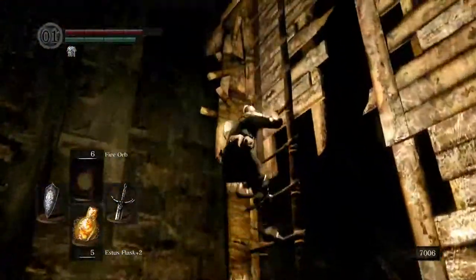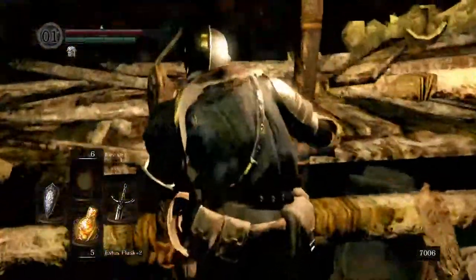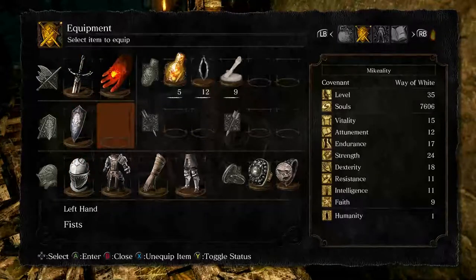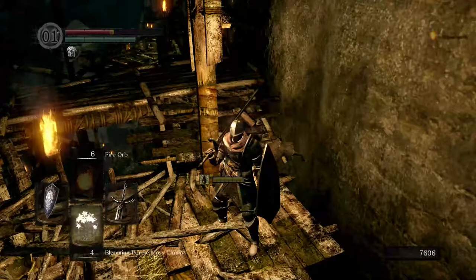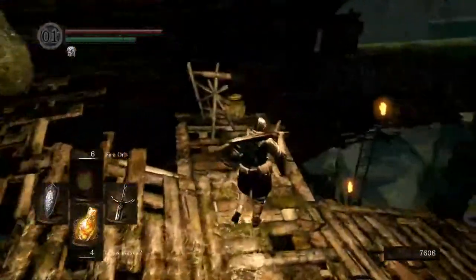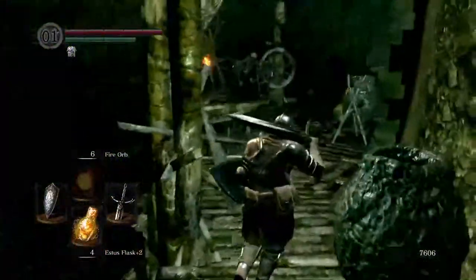Let's climb on up and see what we can find. Yeah, this is ladder climbing simulator 2020, pretty much. Here we're gonna find our buddy. He got me — dang it. I'm just gonna equip that moss because we're probably gonna be needing it at least one more time. Look at that — all that damage just from having to fumble through my menu. They will kill you dead real fast. So if you're down here without Blooming Moss and you get toxic, that's pretty much GG right there.